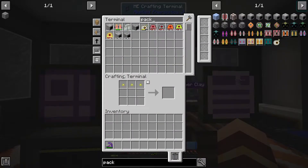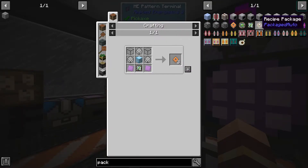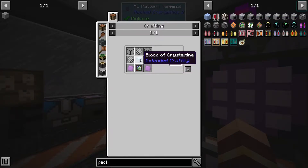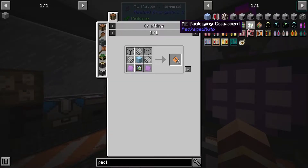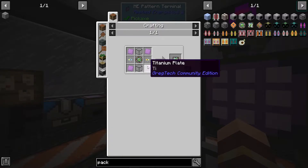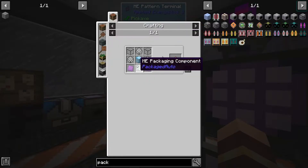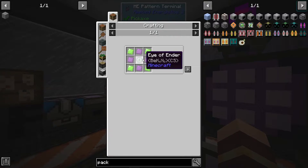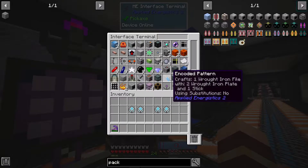Let's get the package — this one is the one we need to make now. Block of crystal tea — that is expensive. Blank pattern, quartz glass, titanium plate, formation core, packaging component. So how do we make the packaging component? Live ender, titanium vibrate. Okay, we've got all of that stuff, so we should be able to make it. I'm going to need a new row of molecular assemblers. Yes, we can make it.